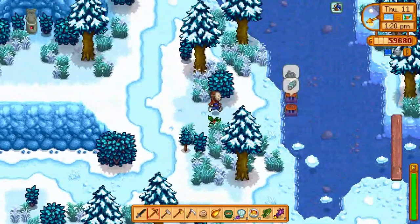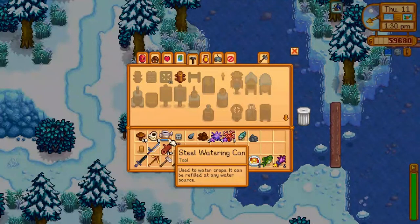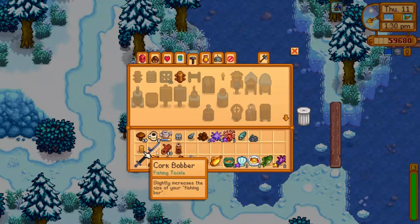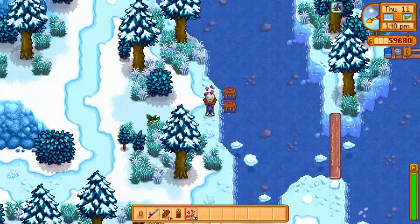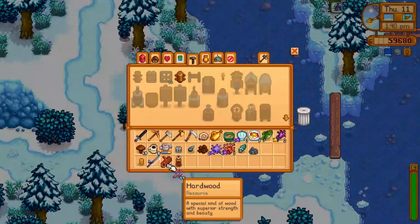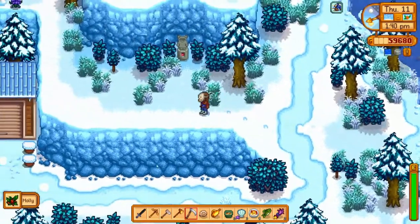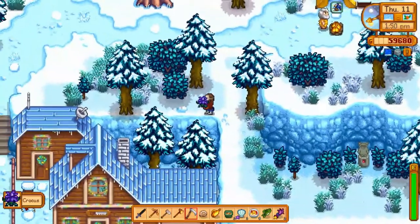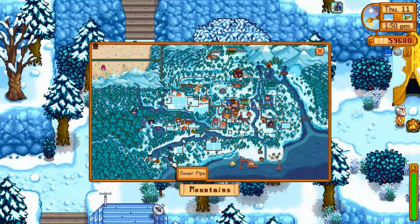Let's check the crab pots up here — great, I got a periwinkle! I need some more bait though. Let's put the trap bobber on there. I still need to find Alex. Hopefully he is up here. Let me check the map. Alex, where are you? I don't see him on the map — oh, I think I did see him, but now I'm seeing Clint instead.